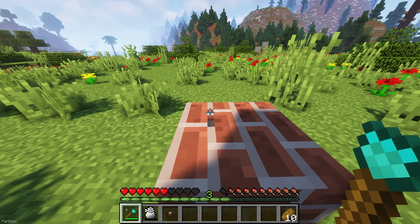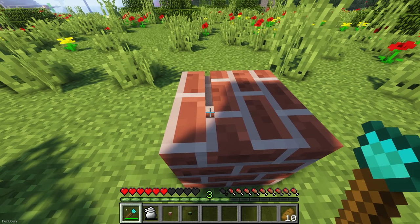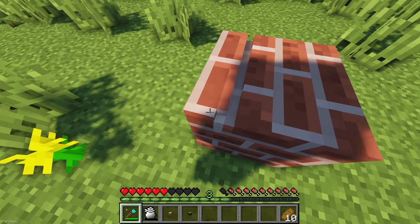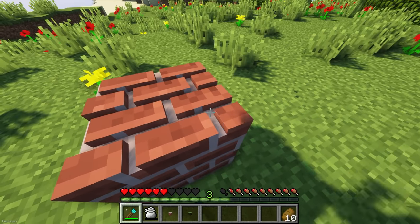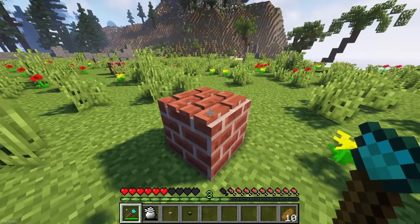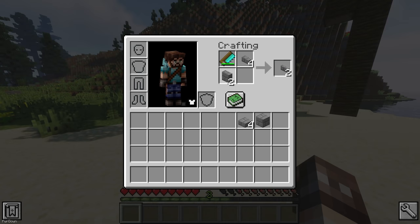Chisel and Bits allows you to create intricate designs in Minecraft by using the Chisel, which has a few different tiers. You can precariously chip away at blocks pixel by pixel to create your own designs. To stop your inventory from filling up, you can also make use of the included bit bags. There's also the saw, which can be used to repeatedly cut blocks up into smaller sizes instead, which is what I like most about this mod.